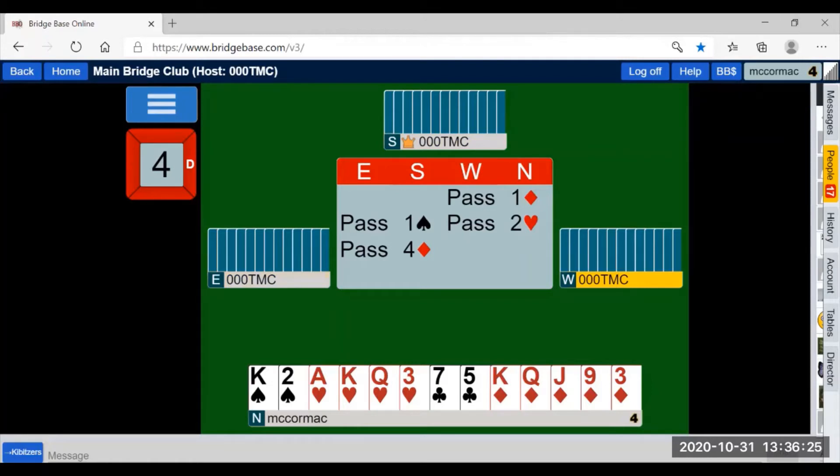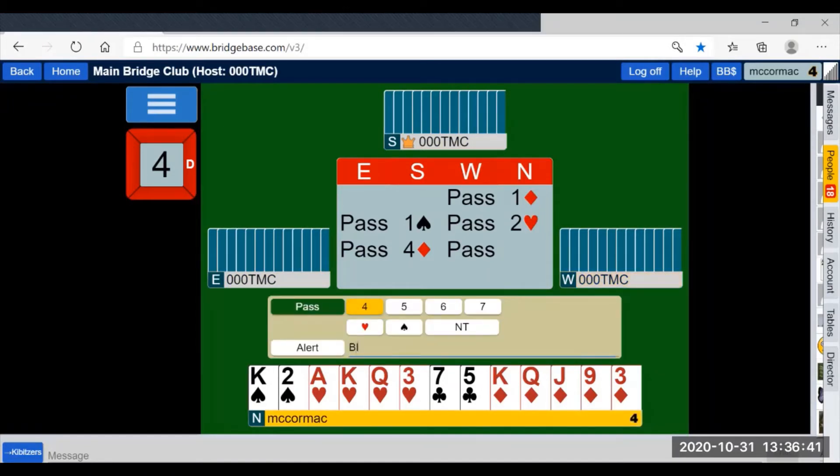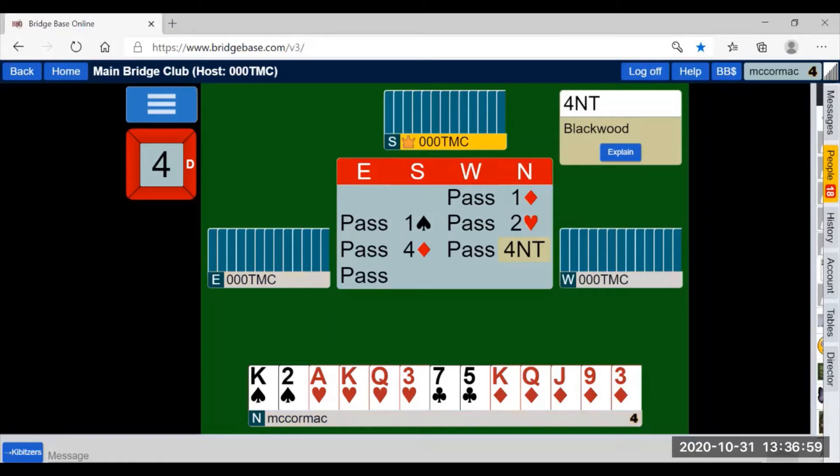Over this, I have all the information I need by either bidding Roman Keycard Blackwood — which we won't do today — or ordinary Blackwood, ace asking. Over four no-trump, my partner will respond showing how many aces they have. Five clubs is none or all, five diamonds is one, five hearts is two, five spades is three.